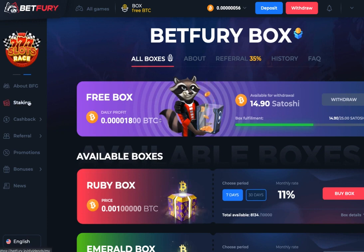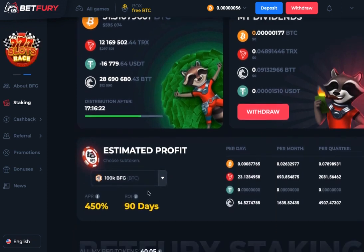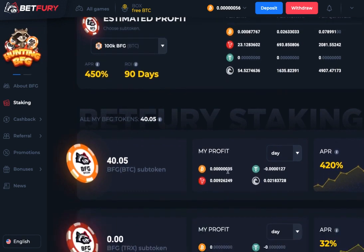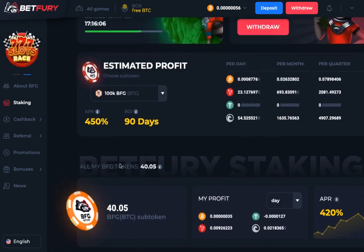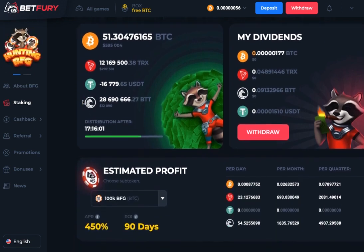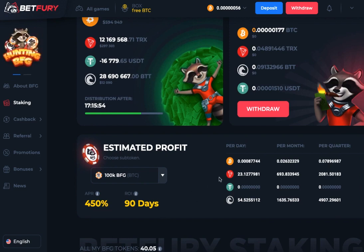After signing up via the link below, go to staking. You can see the dividend pool — that's the share everyone gets from profit by mining BFG tokens. I've got 40 BFG tokens, and this gives me 35 satoshis profit per day on this example account. With a larger bitcoin deposit you'd get bigger returns — the returns are around 450 percent over 90 days, which is a pretty amazing return on investment.